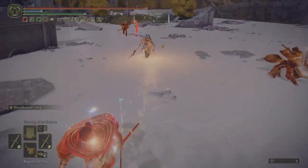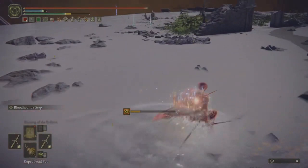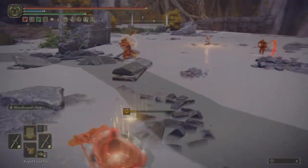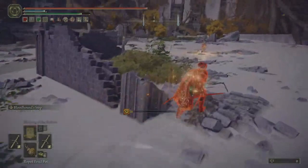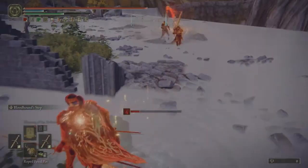The Scythe is easily strafable with decent latency — it gets harder the more latency there is obviously. You'll notice me using Bloodhound Step a lot. I'm trying to keep a good amount of distance between the Scythe and the Guts Greatsword. You can get blended fairly easily. Dodging through for the quick backstab, but I couldn't finish it off since his two buddies were right there.